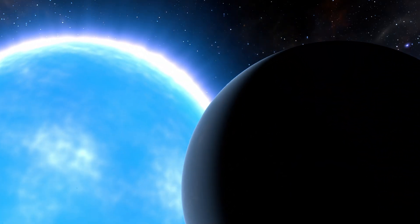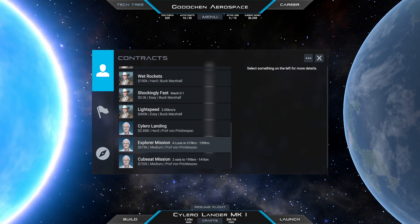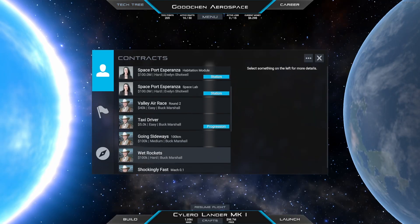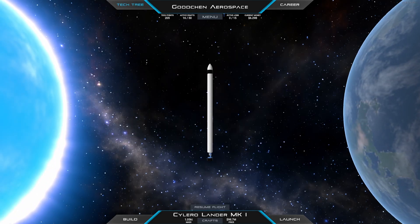Welcome back to another Juno New Origins video. Due to the lack of progression contracts, we are again setting our own goal. The goal for this video is to do a little tour of the Tilos system. Tilos is the equivalent of Jupiter in our solar system.